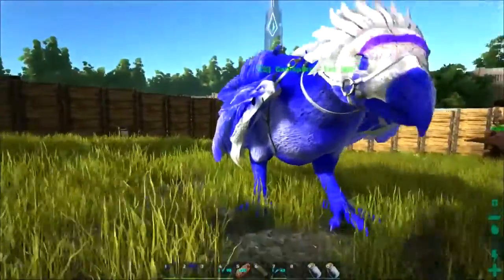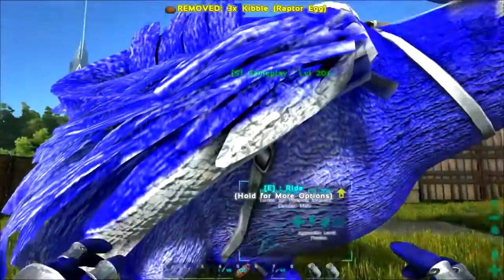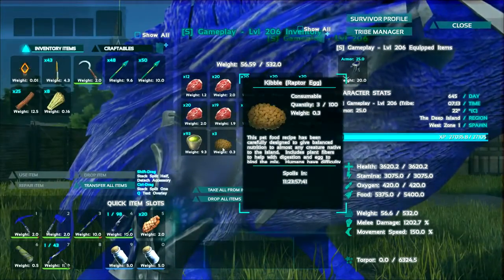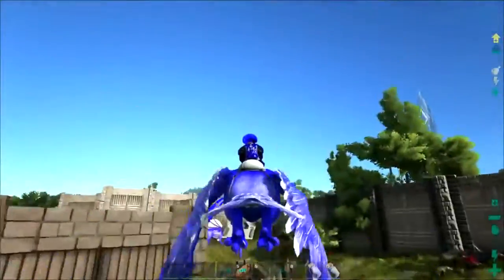We got three mammoth kibble now. Let's put out the fire and leave the rest of that stuff inside for later. How long is this going to last? We put it on here - 11 days, spoils in... why is the timer stopped? Yes, the timer has stopped. There it started up again - we got plenty of time on that stuff.